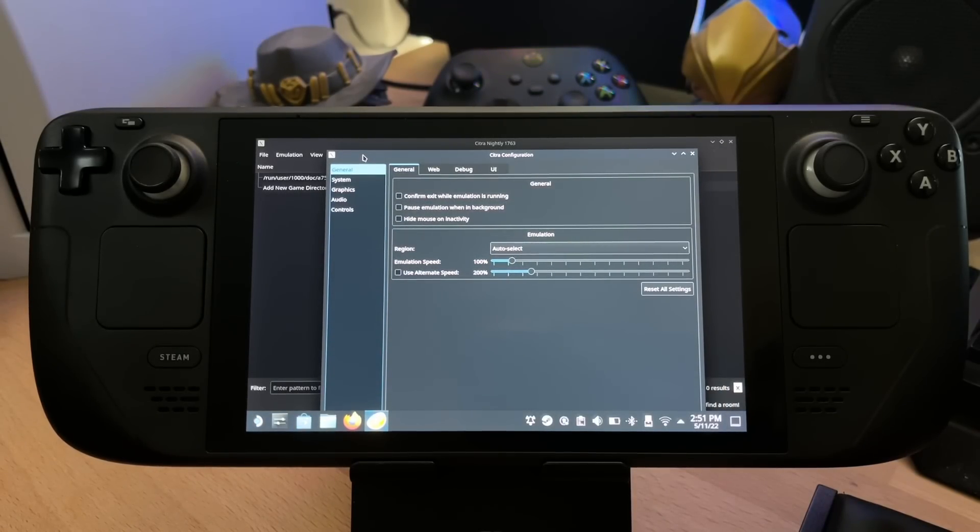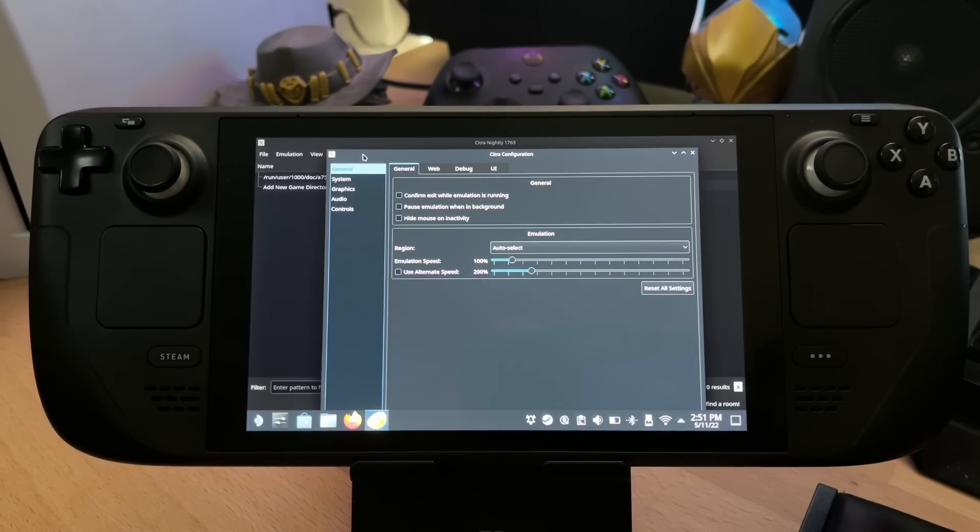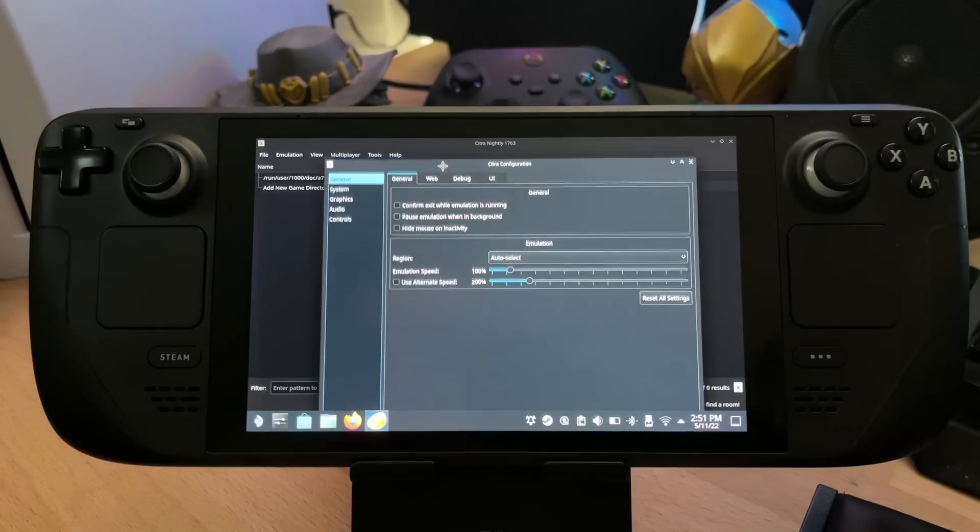I didn't even need to install this manually. The EmuDeck website actually does all the back-end stuff for you. Once you download EmuDeck and load it up on your system, it will basically talk you through everything — ask you what emulators you're going to use, how to get them set up, and where to put the ROMs. The only thing it won't do is tell you where to get ROMs, due to legal reasons.